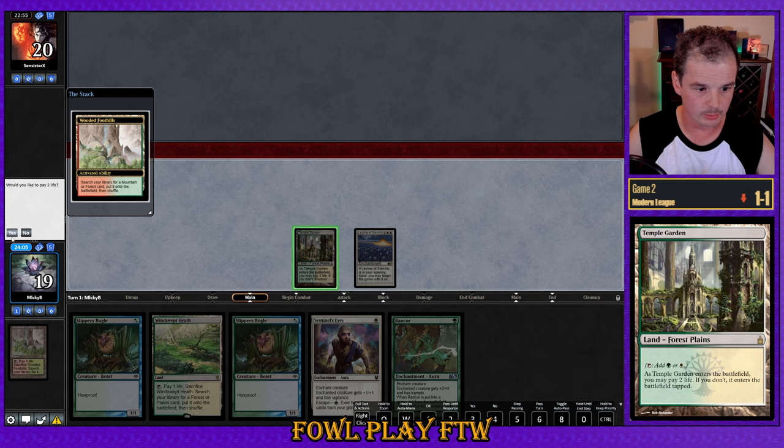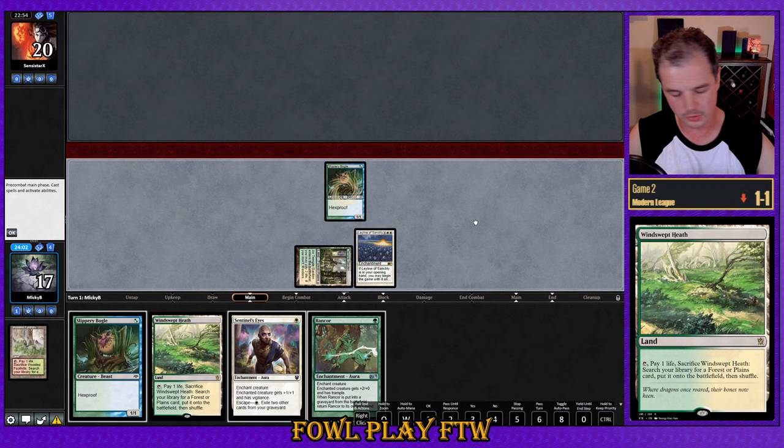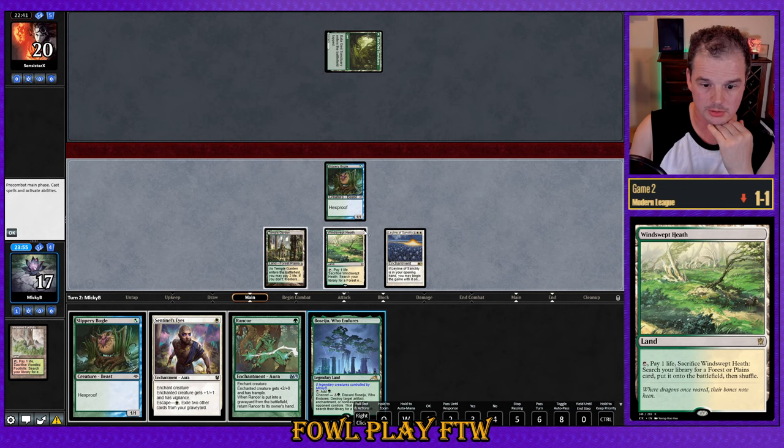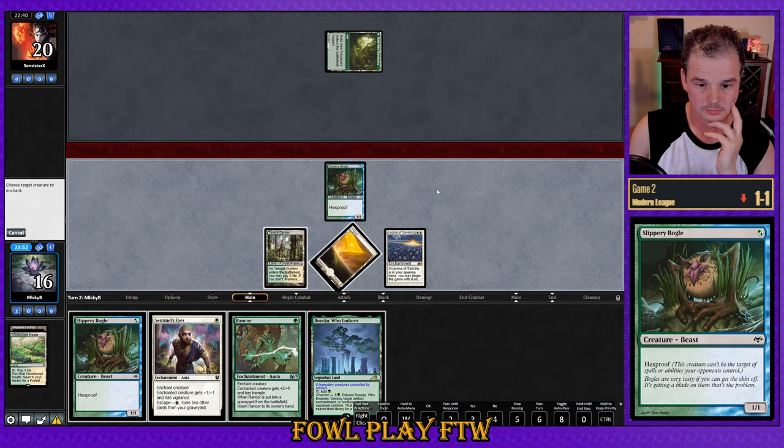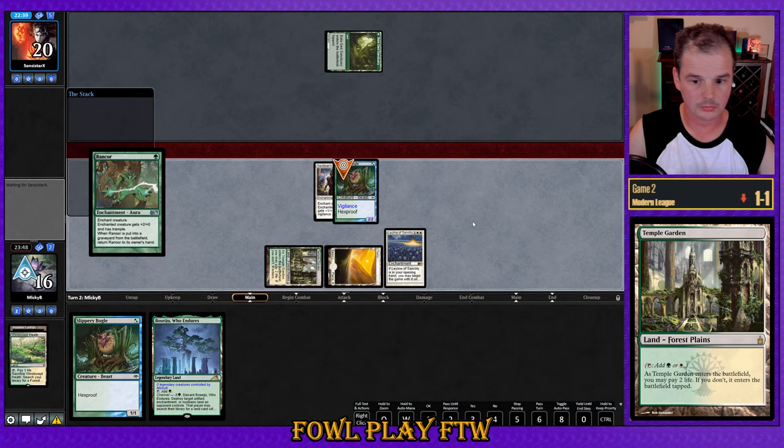Let's go ahead and Temple Garden this turn, planning to search up a Plains to play around a future Magus of the Moon. Good draws are any of our two-mana creatures or auras; blanks are land and Leyline of Sanctity. We find a Beseidu with the fetch, which is a little bit of interaction. In for four — a good starting point. Now we just need help from the top.